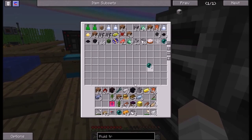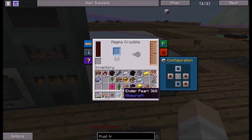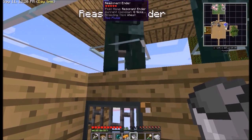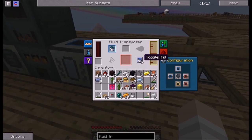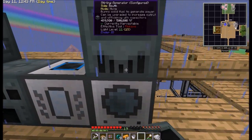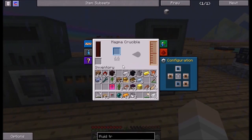Now I need ender pearls — do I have ender pearls? I do, I have a couple. Let's toss that in. I am an idiot — I am a really big idiot. I'm a dumbass! Don't feel pity for me for I am nothing but an idiot. Let's just pick that up. I didn't even need the magma crucible. I guess it's easier because I don't have to keep waiting for the cow, but still — oh I feel like such an idiot.